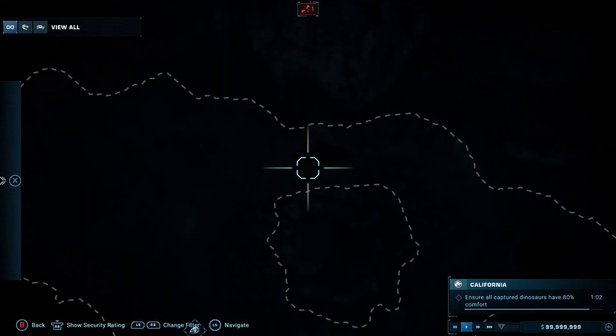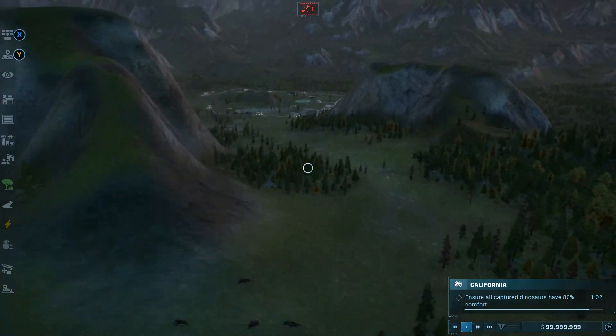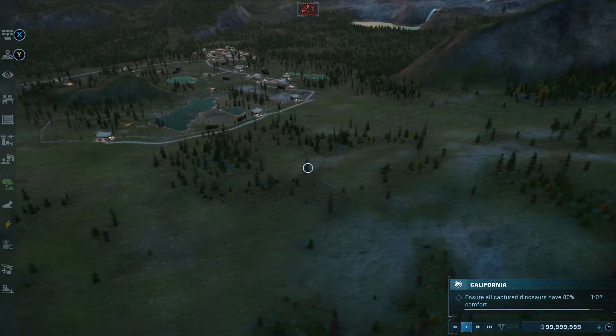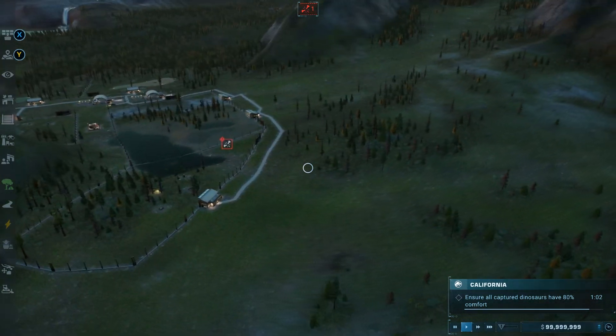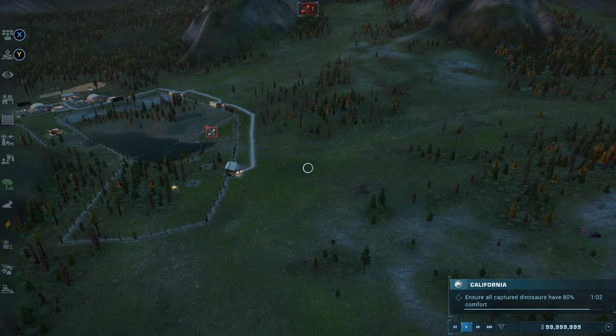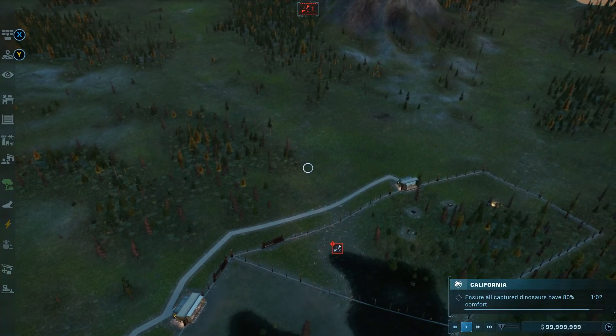Just look at how good some of these maps are. California is quite a large map and the wild area is absolutely huge — why not make that a buildable area too? The size and scale mean it would be fairly easy to make these into sandbox maps. Why they're not already I don't know, but it is a major complaint that a lot of people are talking about. So yeah, that's number one.